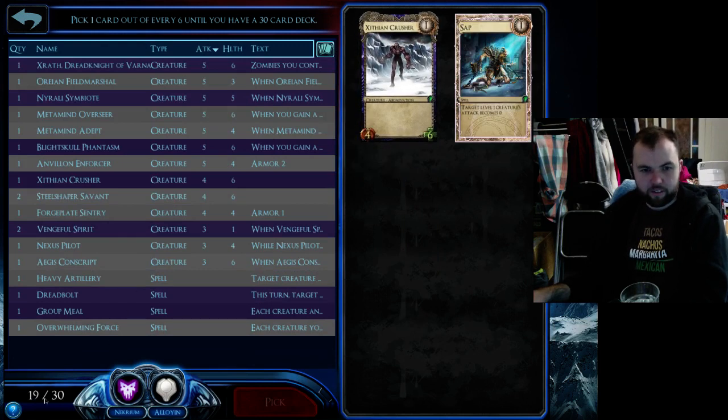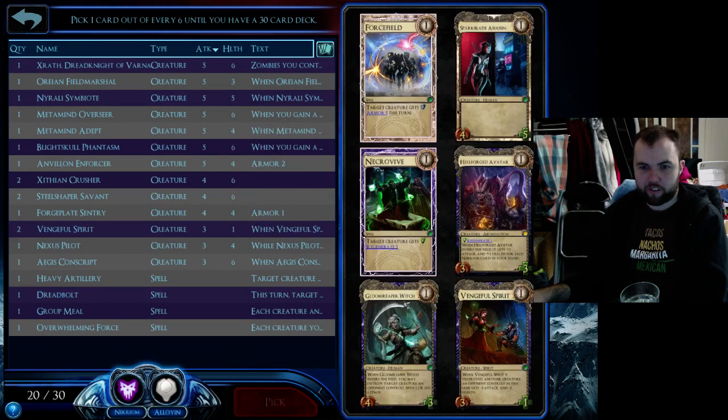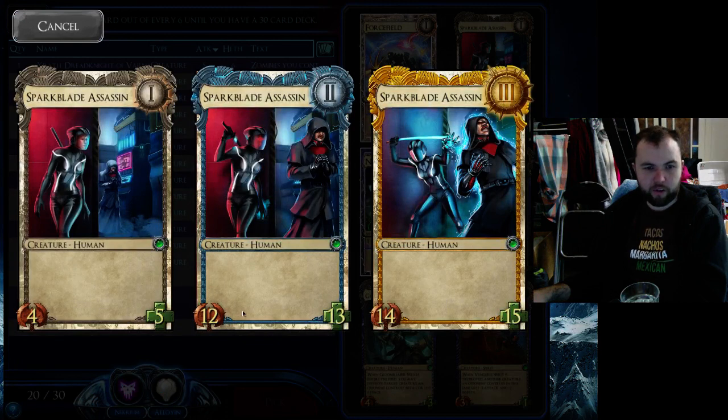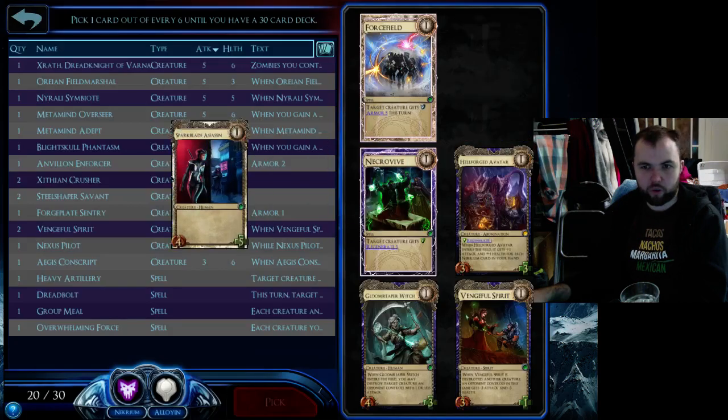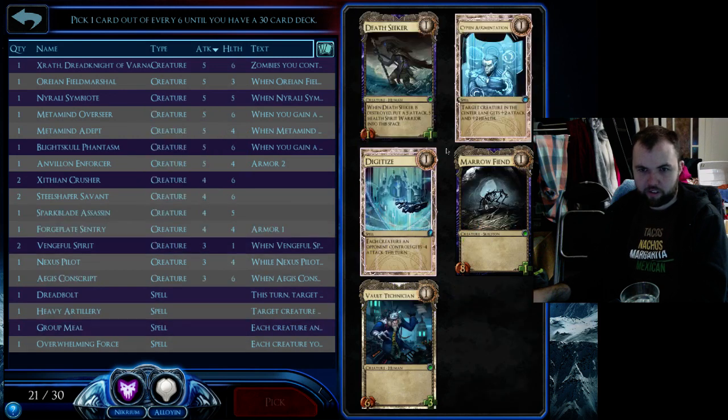I've got four spells entering my fifth pack. Sap can just be so nice but I can't afford another spell so I'm just going to take another reliable card — if I see a Sap later I'll grab it. Sparklight Assassin is really nice with a kind of crappy level 1 but a great level 2. I'm going to take Marathine for the Underdrop. I've got four spells — I can afford to take a Digitize, which can just mess up every trade on the board really nicely.